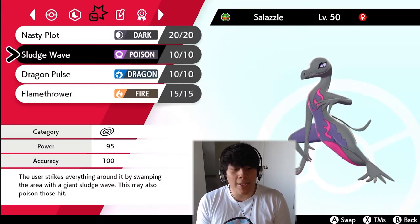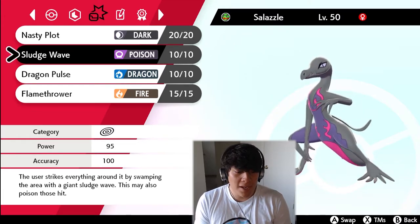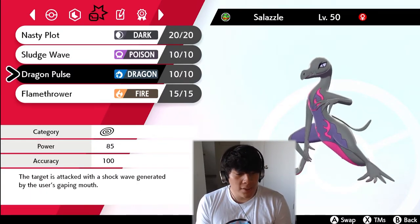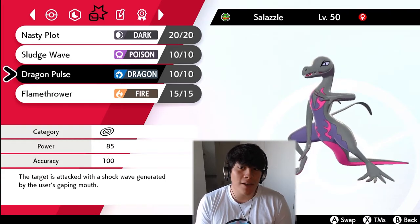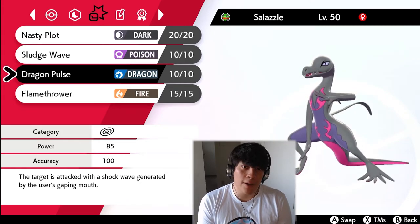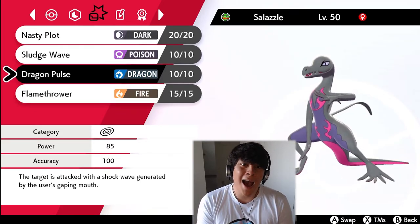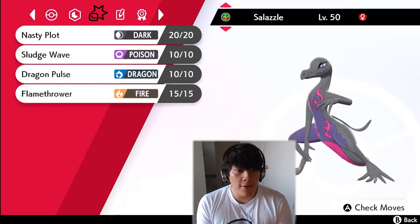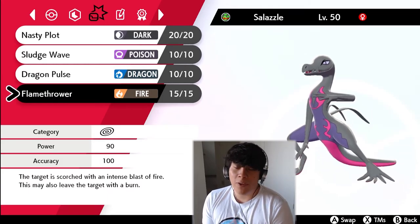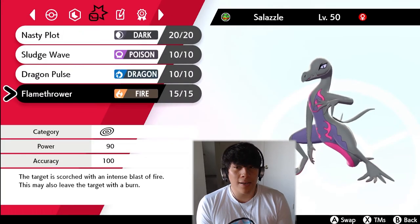We got Sludge Wave, which is probably gonna be our primary STAB. I just realized Sludge Wave got a buff — its accuracy is now 100 instead of 95, which is pretty good. We have Dragon Pulse for coverage, though I'm thinking about replacing it with Toxic to take advantage of Corrosion, since we already have Hydreigon to spam Draco Meteor. And we've got Flamethrower for more coverage — we've got three Pokemon with Fire-type attacks, which should threaten a lot of Ferrothorns.